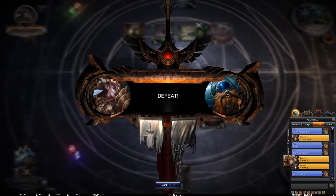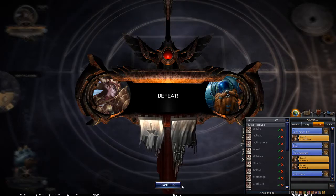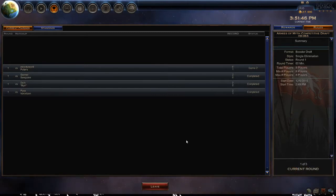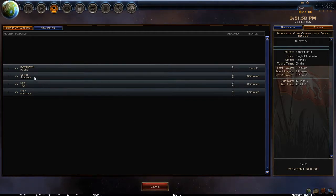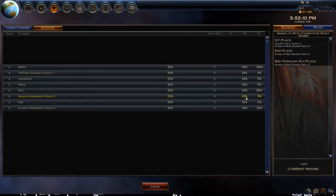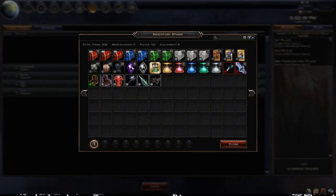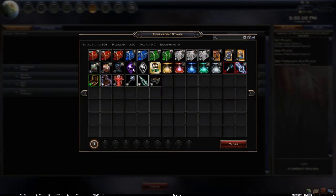We are kicked out then — single elimination, yeah, so we should be done. Top four are the only ones who get anything good out of this, which is fine with me; I just wanted to hop into a tournament and start recording. Eliminated round one — we did really bad. We do get to keep all the cards I just got, which is cool, and we could do some more drafts later now that we're more familiar with it.